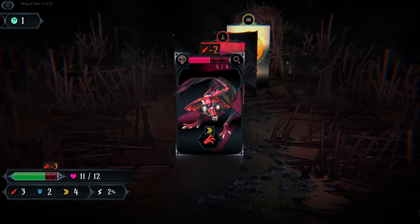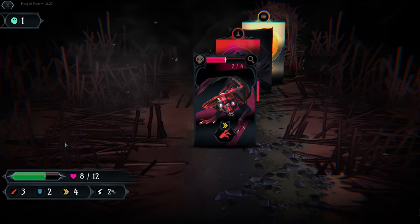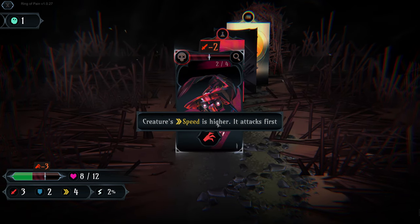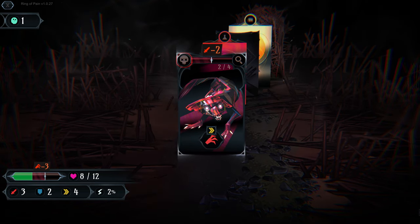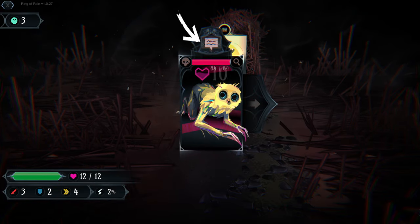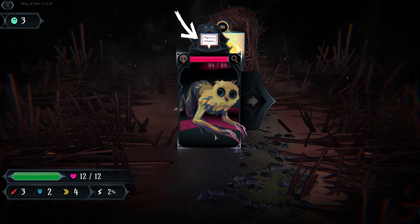A noticeable difference between this attack and the previous one: we attacked first on the previous opponent, so when we killed him he did not harm us. But as this creature's speed is higher than ours, he gets to hit us before we return a hit - so he will still do his three damage. Thankfully we've received a potion to heal.